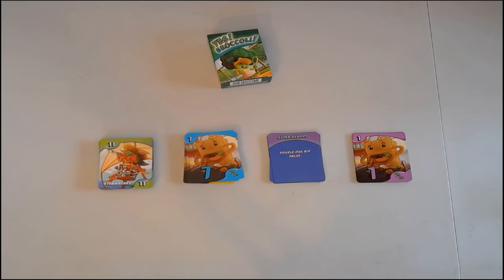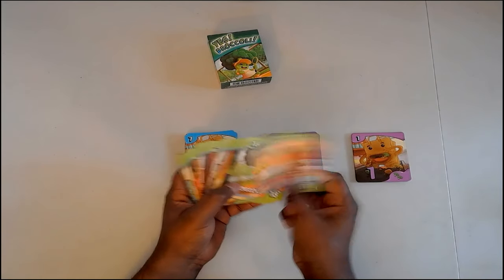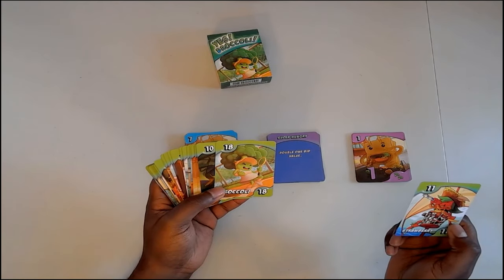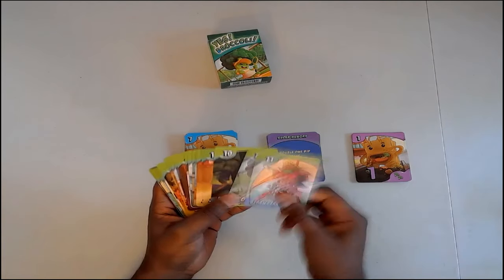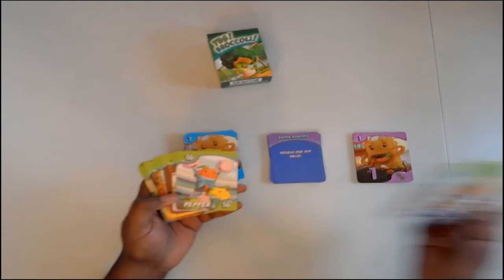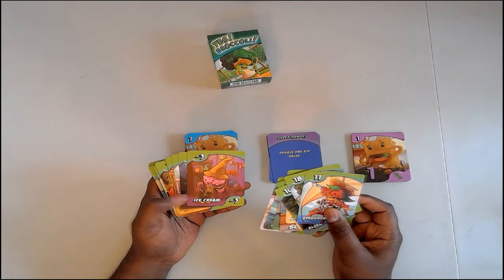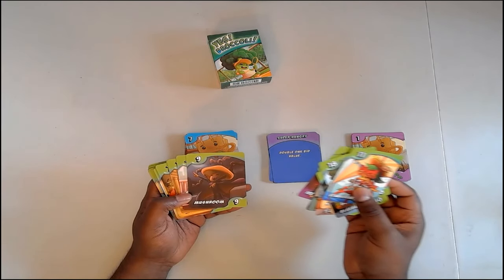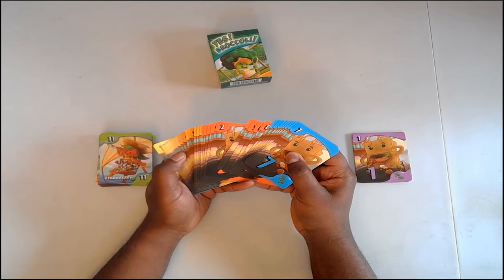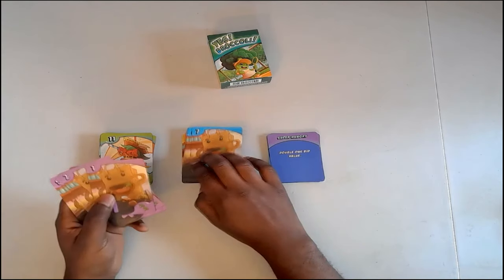Once the box is open you take all the cards out and you have a nice variety of different food cards — strawberry, the aforementioned broccoli, various foods. Candies are negative, while fruits and vegetables give you a lot of points. Ice cream is worth negative three points. The mushroom is a vampire for some reason. Each player picks a different color, and you have cards numbered one through nine in five different colors.